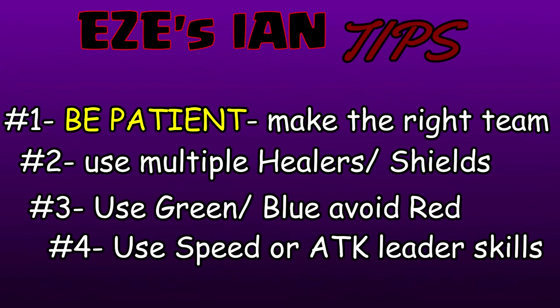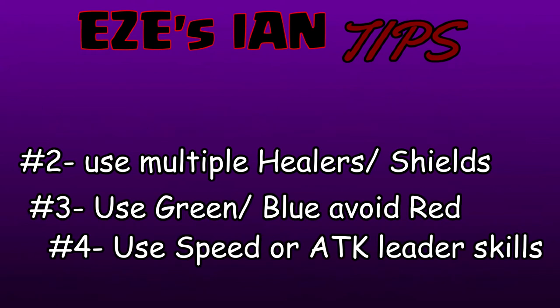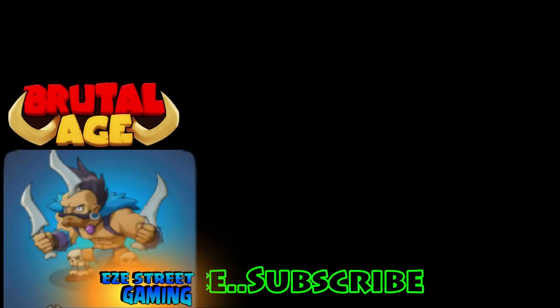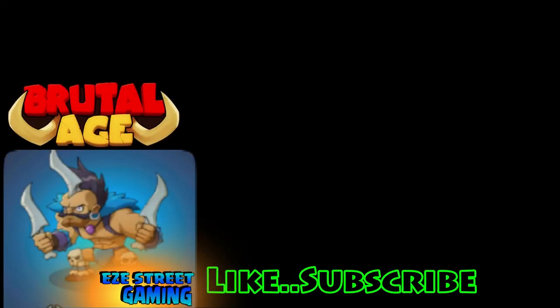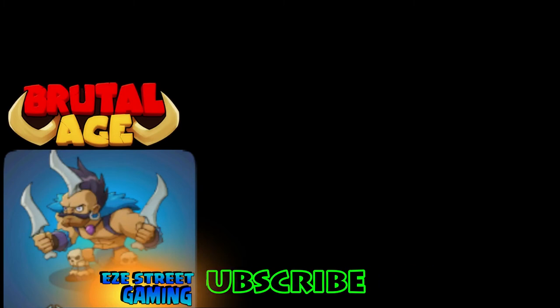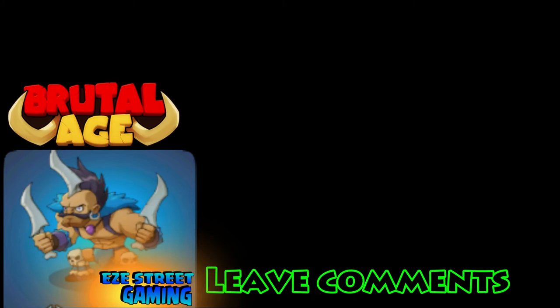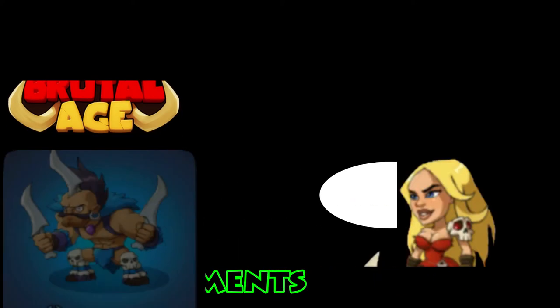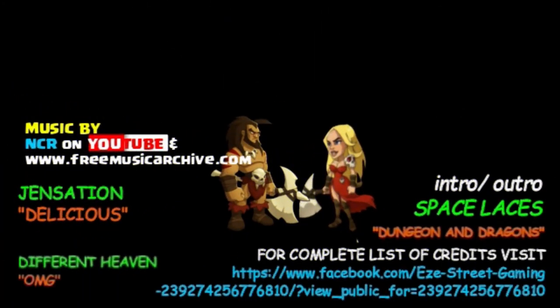Easiest tips against Ian: use multiple healers and shields, try to use green and blue and avoid red partners, and make sure your leader has a speed or attack skill. Ian is not quite as hard as Thera — probably number 2 on the difficulty list. Psy is probably the easiest, Ian's number 2. Hope you enjoyed the video, sub to the channel — until next time, it's been easy, take care everybody.